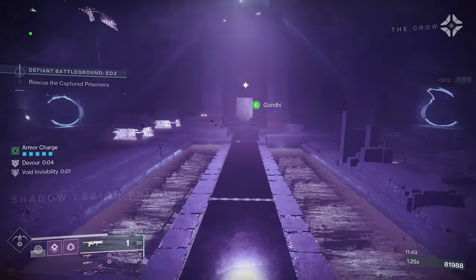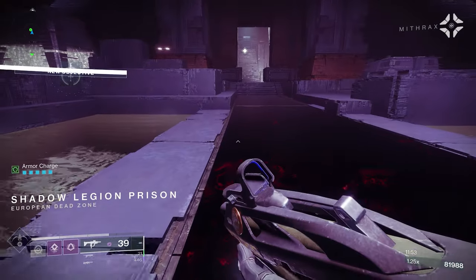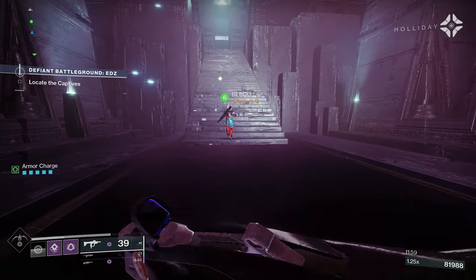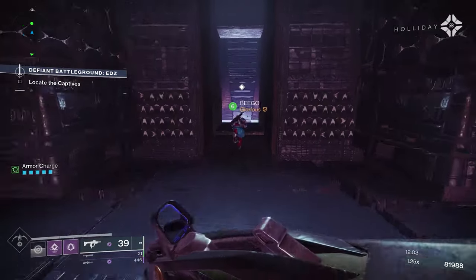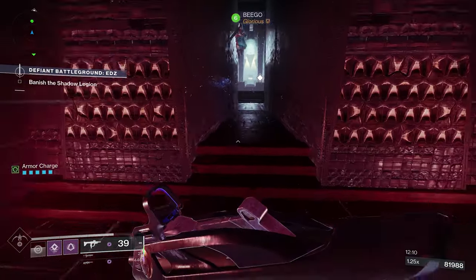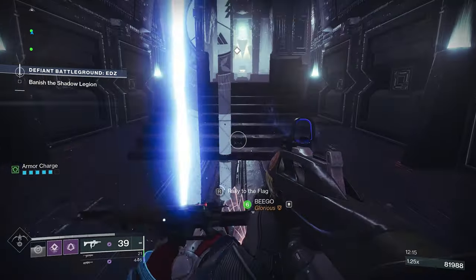Next we have the green armor mods. These boost the capacity of how many armor charges you can hold, how many charges are given at one time, or extend armor charge duration. Green armor mods are located throughout each armor piece, with each piece providing a different benefit.